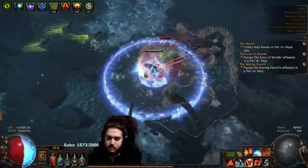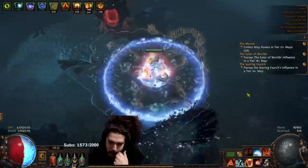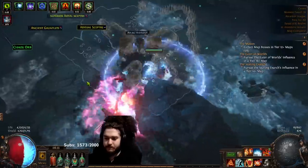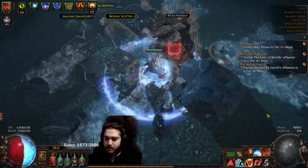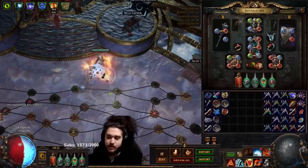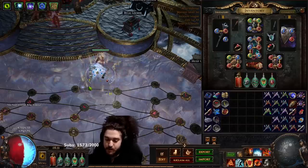I didn't even notice the delirium there. Alright, tooltip check. RF is rocking 234k and Fire Trap is 221k. Let's talk about that. I'm going to go ahead and talk about the gear, itemization, priority, a whole bunch of stuff. I'm going to just spitball you info.